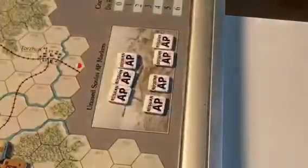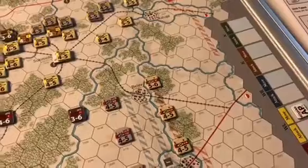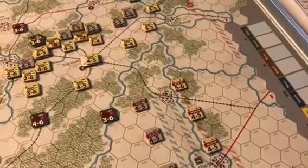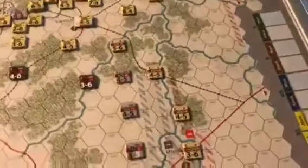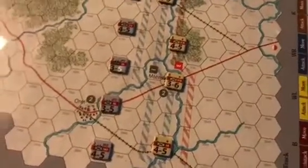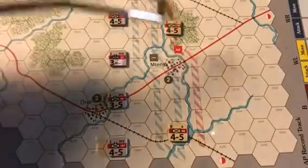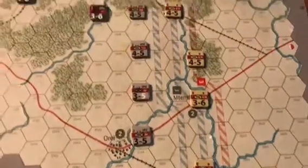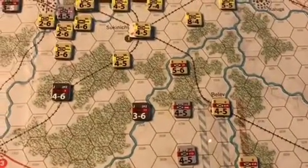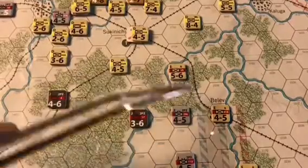The Soviets spend their second activation point to activate the B front for movement. The B front is covering the left flank of the WL front and will advance to plug any gaps between Belev and Sukinichi. After movement, the B front has crossed the river and taken the city of Metensk, depriving the Germans of two victory points. Further north, they have plugged the gaps in the line from Sukinichi to Belev with two infantry units.